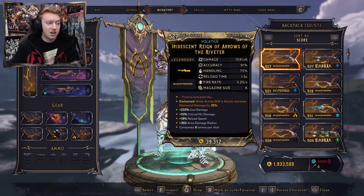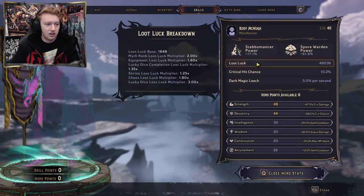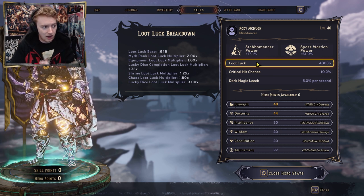If you don't know how to find your loot luck number, first go to Inventory, then Skills, then Hero Stats and you'll find your loot luck number right there underneath your class power. These are all the multipliers I currently have, adding up to 48,000.